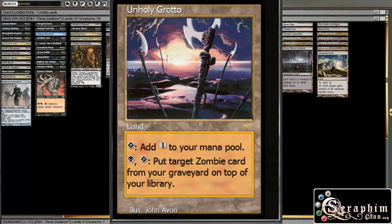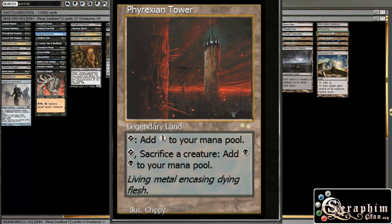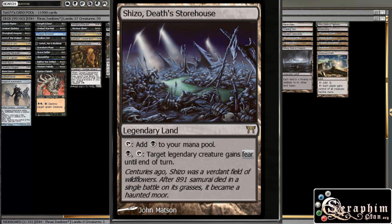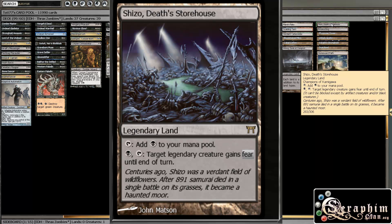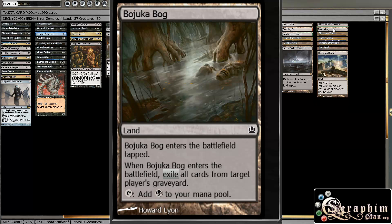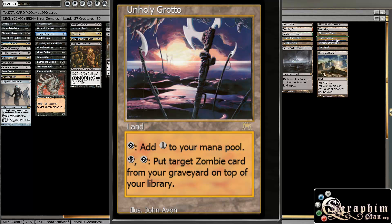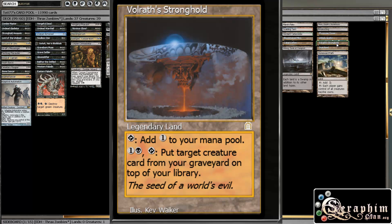Moving on to our utility lands — Shizo and Bojuka Bog both produce black. Shizo helps Thraximundar gain fear, or Grim Grin or some other guys. Bojuka Bog is kind of an auto-include because there are so many decks that like to abuse graveyards, and even if they don't, you might just want to use it for value to help clear the way for your Living Death. Phyrexian Tower is just a sacrifice outlet. And Unholy Grotto and Volrath's Stronghold are lands that help us recover zombies from the graveyard.